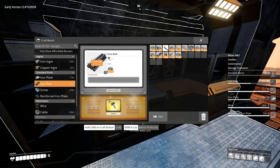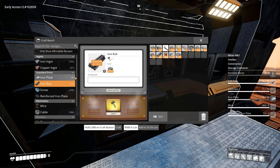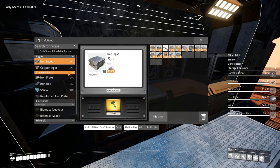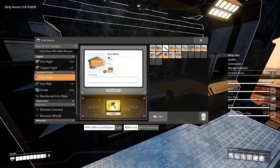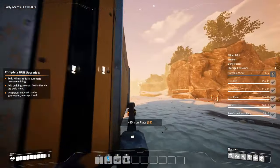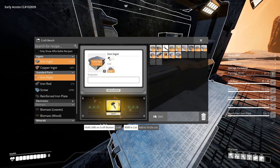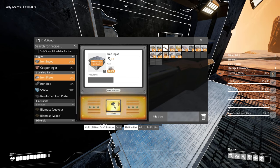How many rods? I can make enough of these and I just need a bunch more plates - like 14 to be precise. So we can make those as well. Now we need iron plates to make the conveyor belts between the miners, constructors and smelters. Let's make 25 plates - that should be enough to get us started for now.